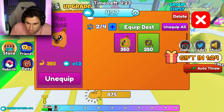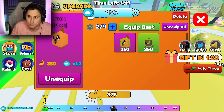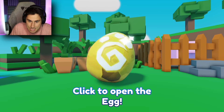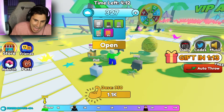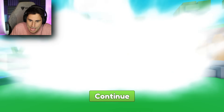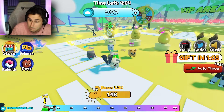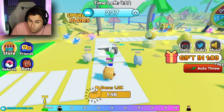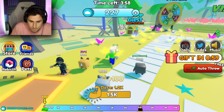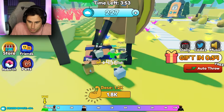Now if I go to my pets, I have both equipped, and it looks like I can equip up to four. So let's get two more pets. I got a cat — I'll name it Roxy — and a bear. So I've got the cat, dog, bear, and fox. That should be giving me a multiplier now every time I collect a paper airplane.